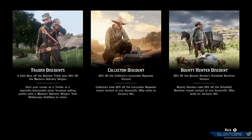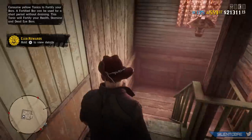Either way, there are a couple of discounts you guys might want to take advantage of before the 6th of January: 5 gold bars off the cost of a butcher's table, and 25% off the cost of a medium delivery wagon, the bounty hunter variant of the Schofield Revolver, and the collector's variant of the Lancaster Repeater.